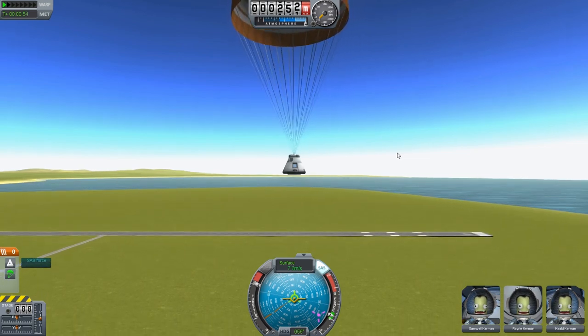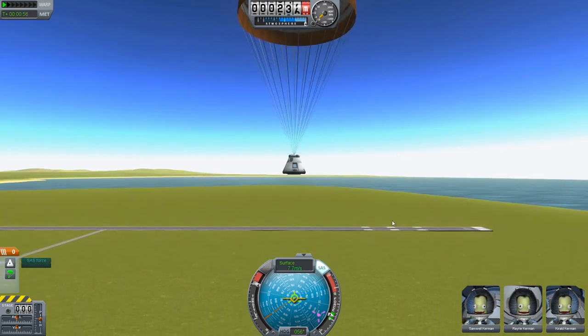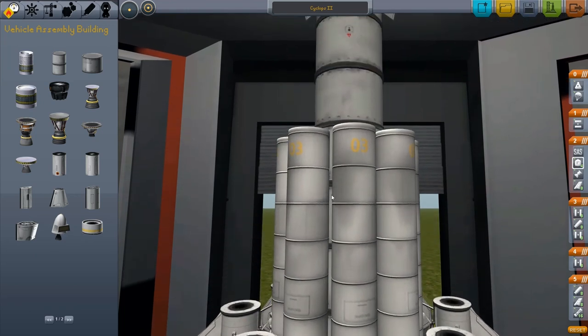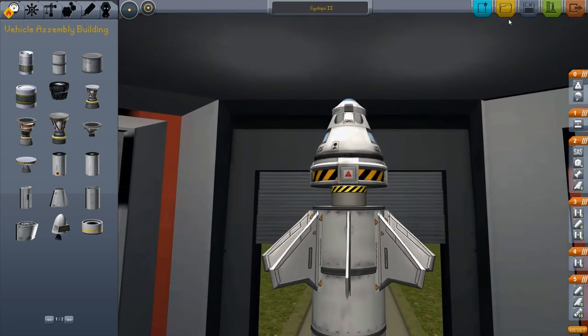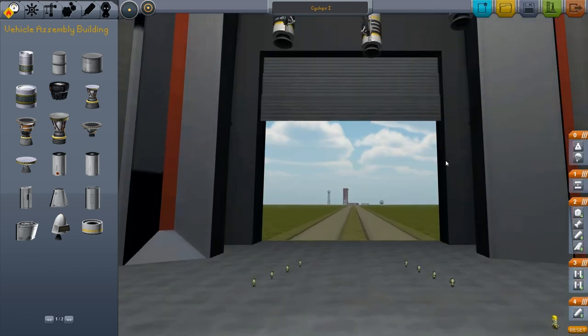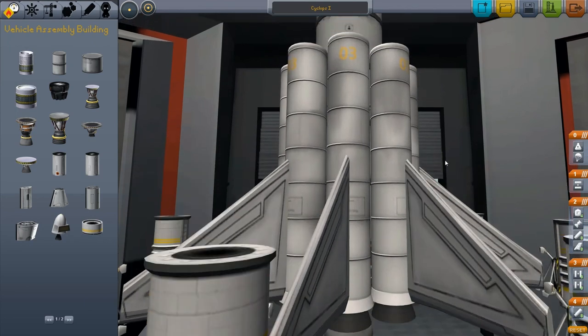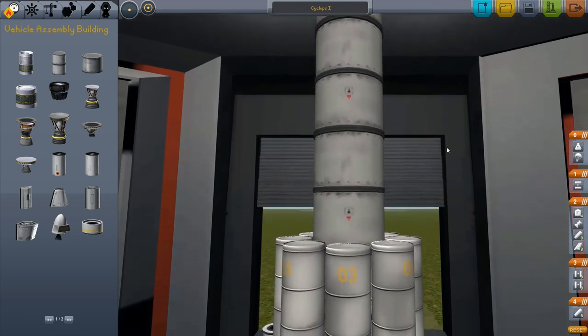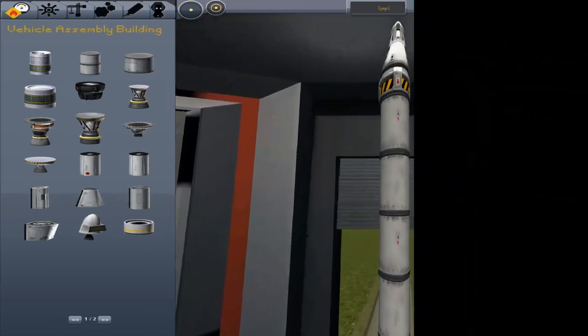That was a pretty quick trip — not even to the upper atmosphere. Basically a very expensive amusement park ride. So that was the Cyclops 2. I think the initial Cyclops was a little more impressive. I'm using these large tanks and huge engines, just trying to make something rather epic. This one is incredibly silly and doesn't work at all, but it's even more fun to watch launch. Let's go ahead and give that a whirl.